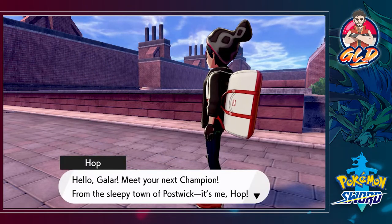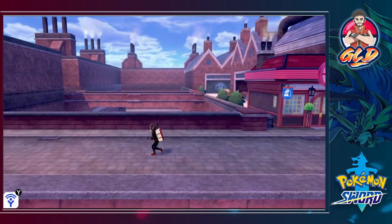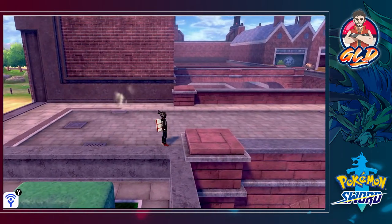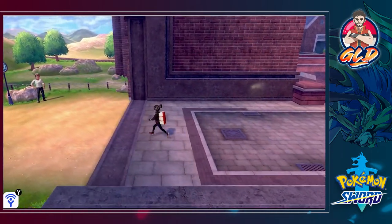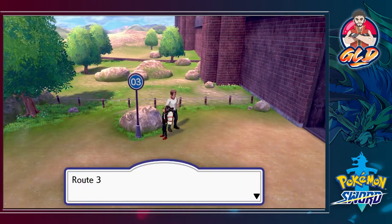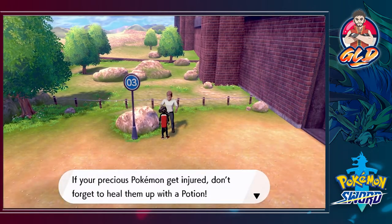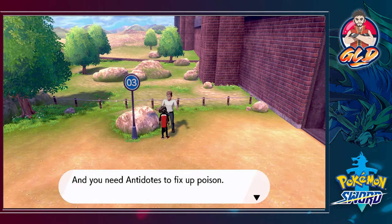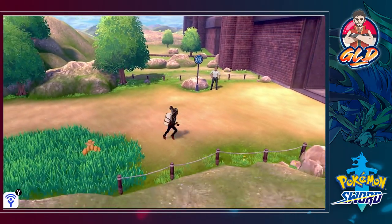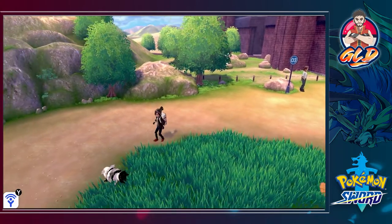Hop says 'Hello Galar, meet your next champion from the sleepy town of Postwick, it's me Hop!' Okay, whatever. Let's move on - we've been waiting two weeks. We're going to start our adventure. There are going to be trainers and a lot of stuff here. One trainer says: 'If your precious Pokemon get injured, don't forget to heal them up with a Potion, and you need Antidotes to fix up poison.'